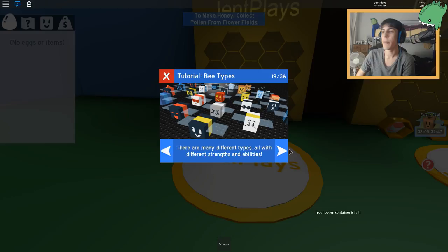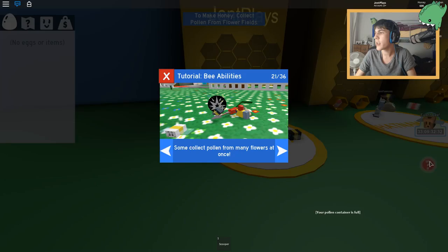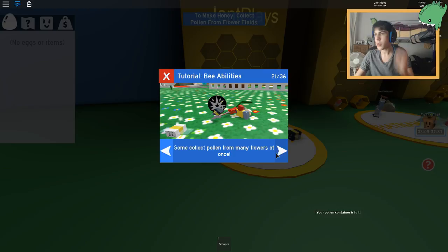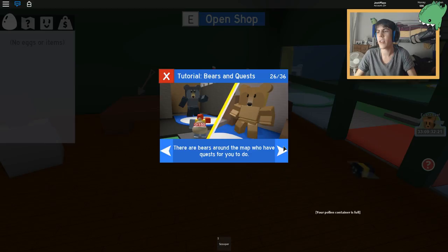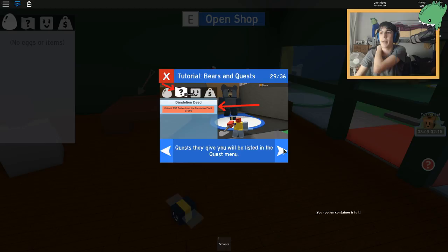There are different bees with strange abilities. Some boost your pollen from flowers of a certain color. Some collect pollen from many flowers at once. Bee, can you make the honey? Oh, you already did - nice job! Activate your bee's abilities by collecting the tokens they spawn. There are bears around the map who have quests for you to do. Complete quests and earn honey.